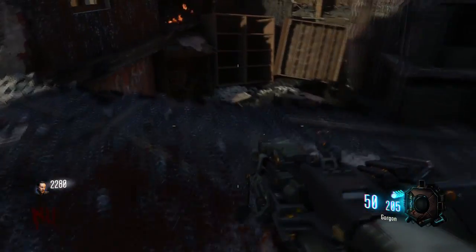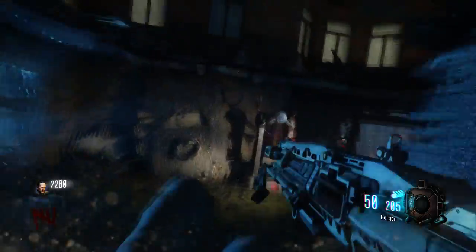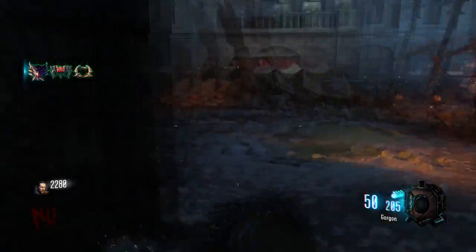Alright, so we're going to get rocking and rolling right into this next part guys. You're going to come right on down this slide right here by this Wonder Fizz machine, where you would go to Speed Cola. You can see it hanging right there — that's where it spawned in my game. You can see Speed Cola right up top.